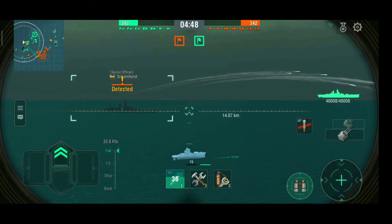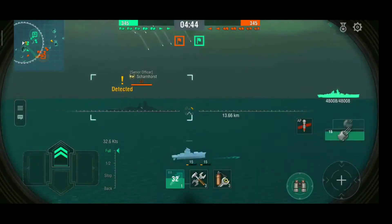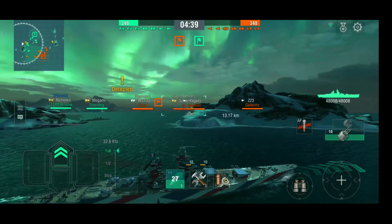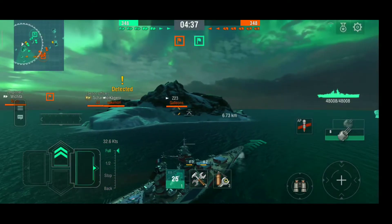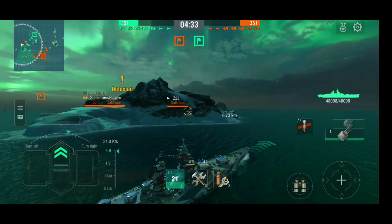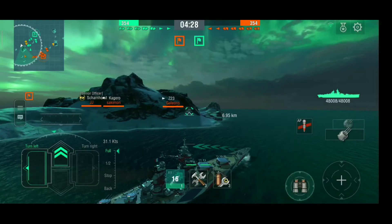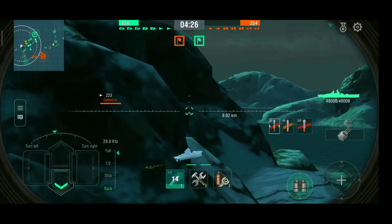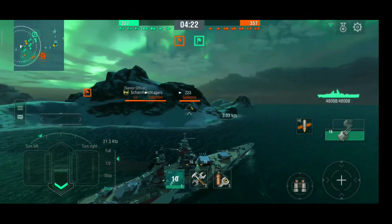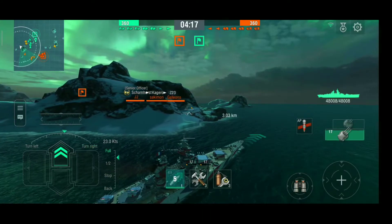Scharnhorst is coming towards the right flank. I just fired some shots, let's see how it goes. Some shells fell before the target and some after, so that was a decent salvo. I'm going to flank behind this island, get undetected, and pop out from a point where they won't expect me and just distract them. The Z23 Lipstar is coming this way so I switched to HE shells, but he turned so I'm switching back to AP.